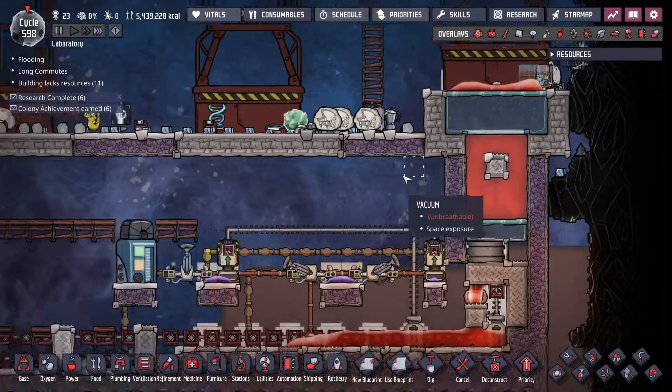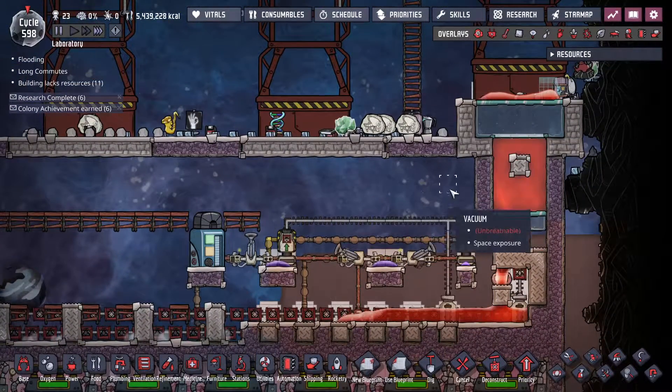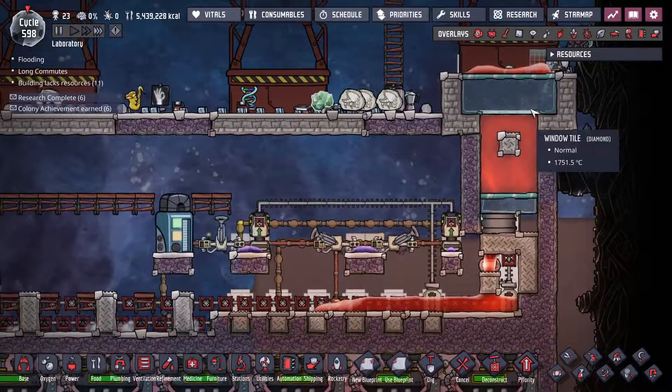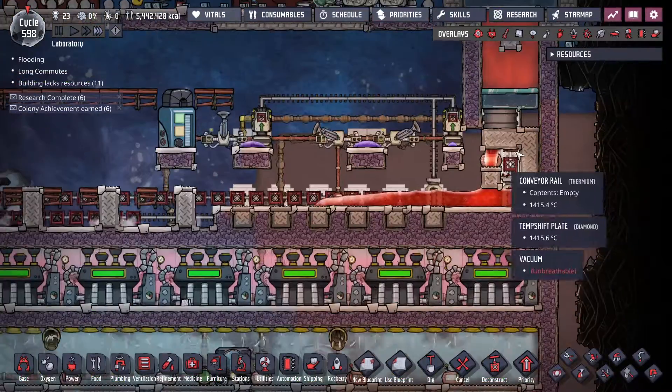This regolith melter happens to be run off of a hydrogen cargo rocket. You can run it off of any source of magma — volcano, minor volcano, or magma biome. If you have a volcanic planet, you can get magma that way. The point is, you need a hot side hot.